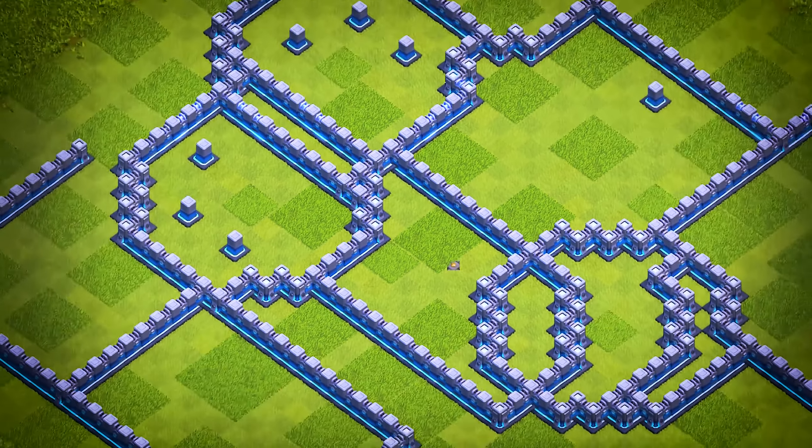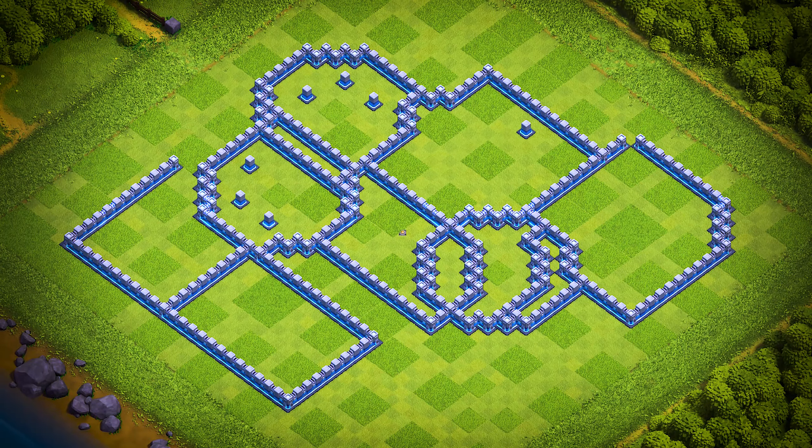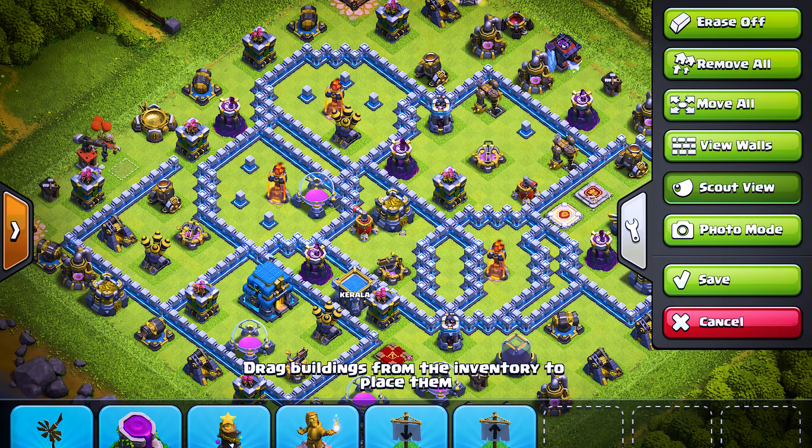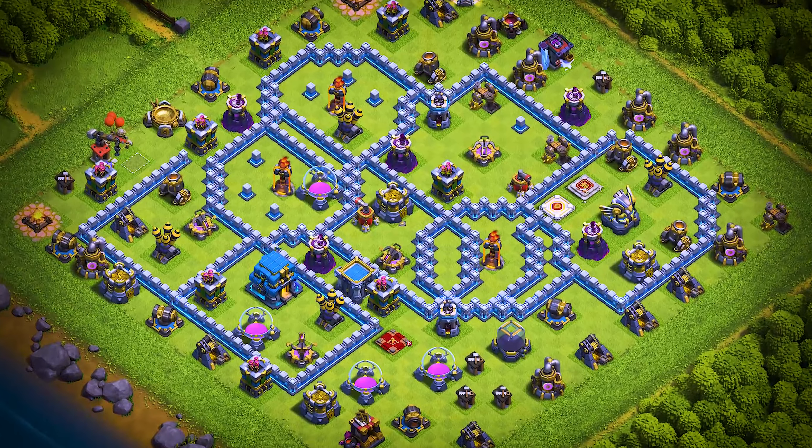TH-12 base number 14: this Town Hall 12 base design is an anti two-star war, trophy pushing, and clan war league base. For clan castle troops, use one electro titan, one headhunter, and two archers.